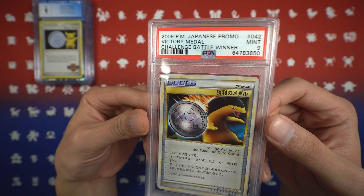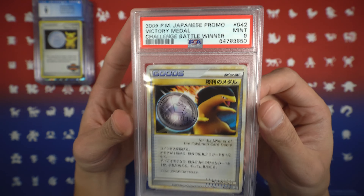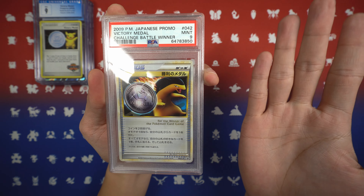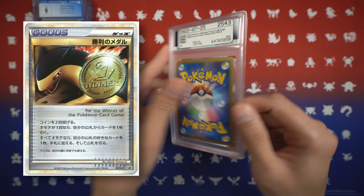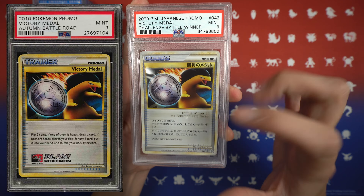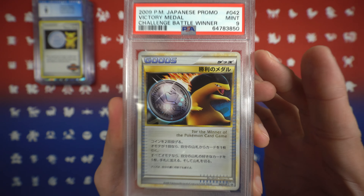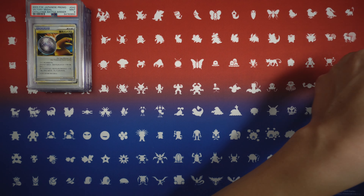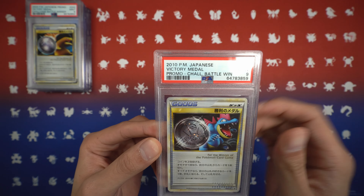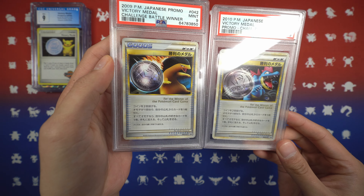Getting into the PSA slabs, starting off we have a Typhlosion Victory Medal Challenge Battle Winner — it is a Mint 9. We see Typhlosion next to a silver medal, and I believe there is a variation where he is next to a gold medal instead. I believe this was also given out in English as well, so I definitely want to get that one with the stamp. We also have the Feraligatr with the same silver medal — it is a Mint 9 from the same tournament, LP promo 43, where the Typhlosion is 42.